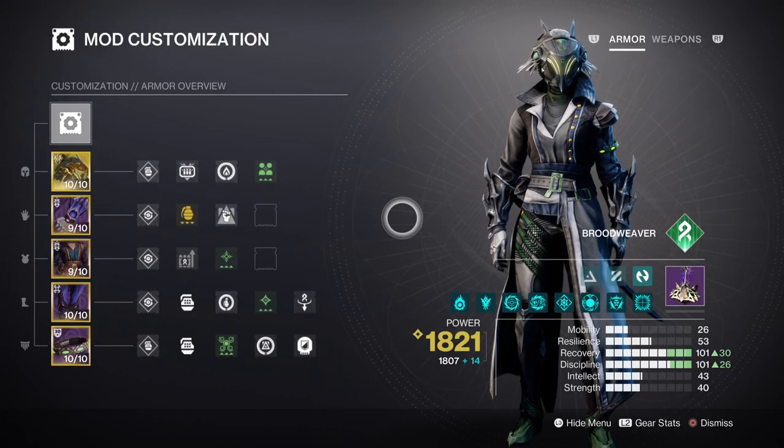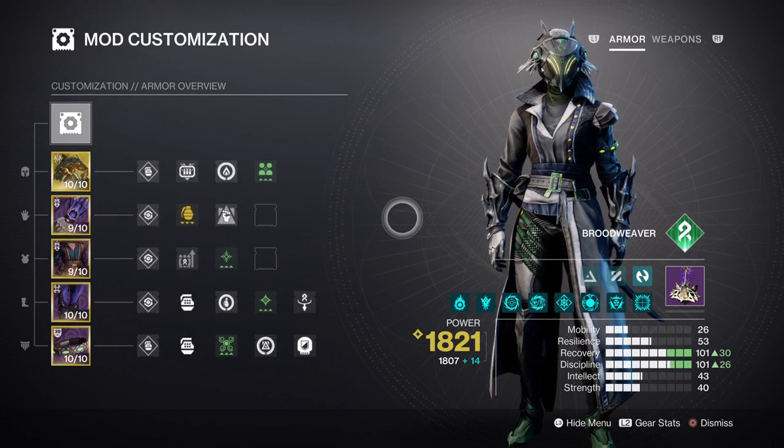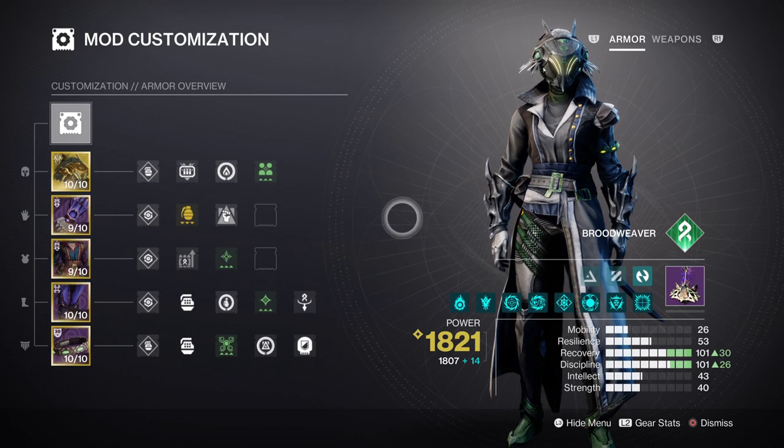For mods and stats, we have both our Recovery and Discipline at tier 10 so we can make use of our Thread Links and Shackle Grenade regen speed. Recovery at tier 10 will grant us a 48-second Rift cooldown for activating our Aspect. With the high usage of Rifts being made available, it will allow us to have a quick way to heal outside of using additional mods or relying on Solar or Void users. Thread Links are going to be great when applied towards suspended targets as they can deal with heavier-hitting enemies that we may not be able to take out or react to in time.